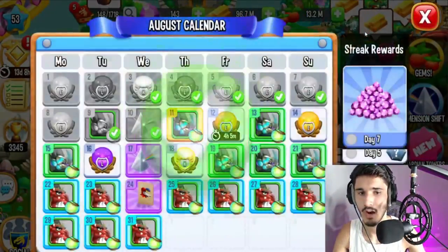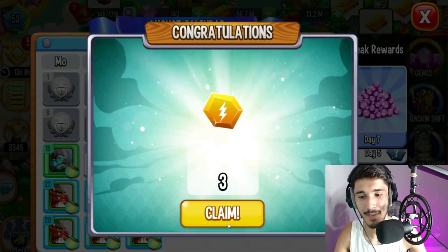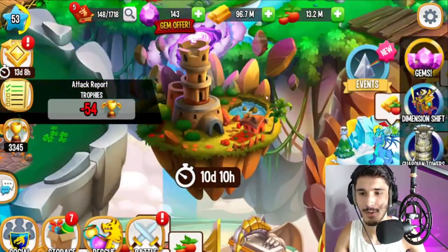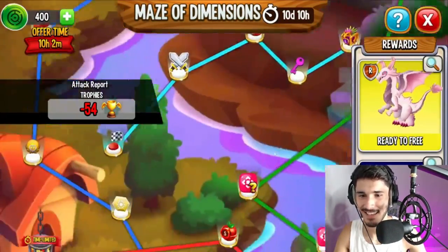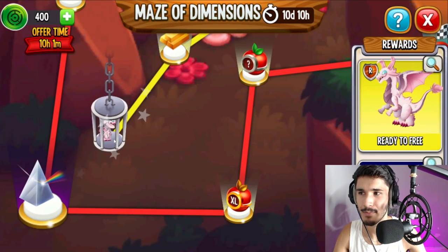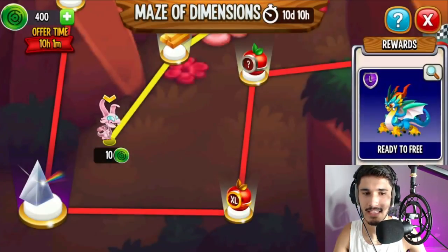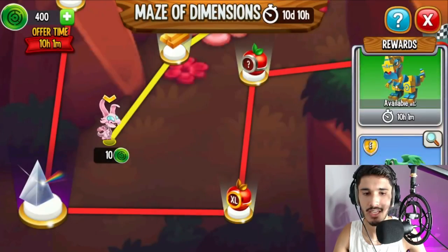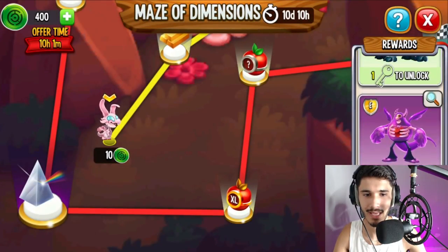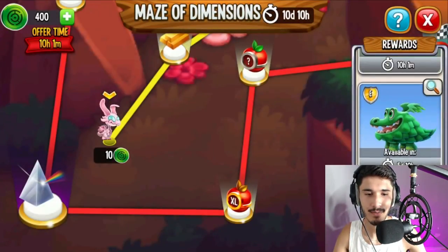It looks like it's actually a maze island because I saw a maze coin offer. If it's a good maze I might actually purchase some maze coin packs. Going in straight away — 10 days and 10 hours, nice, I like that. Tapping through, it looks like a bunny dragon... the name is Easter. Okay, it's an Easter dragon, and they have a Striking dragon as well.